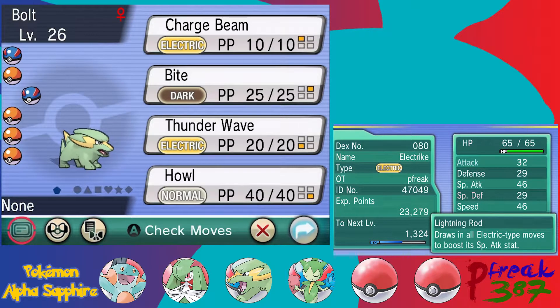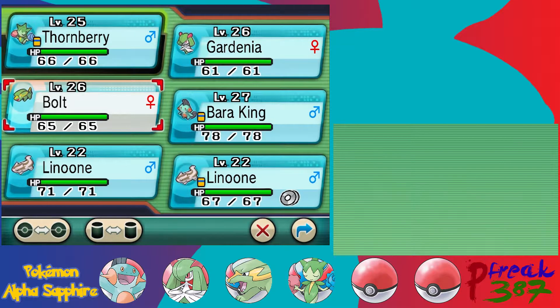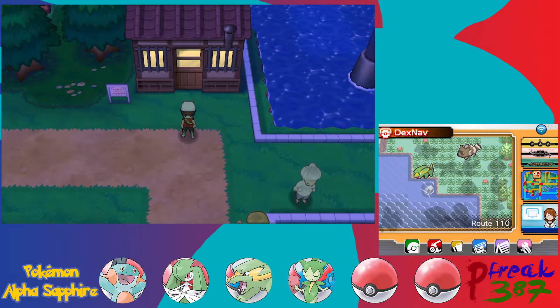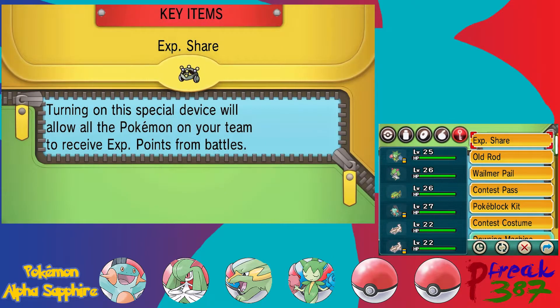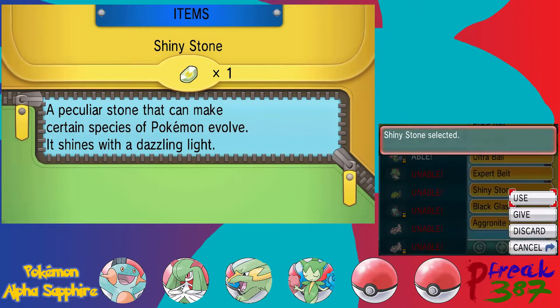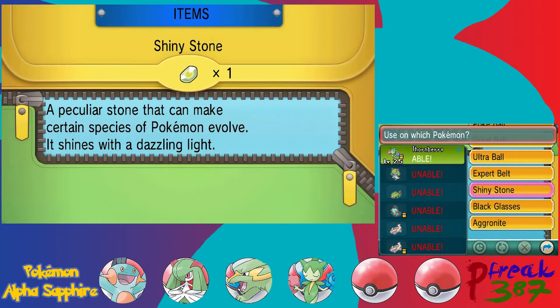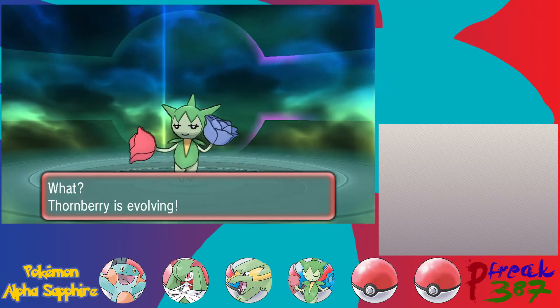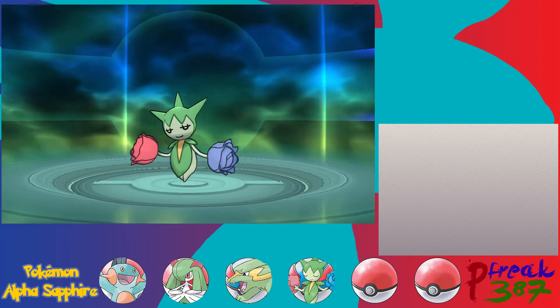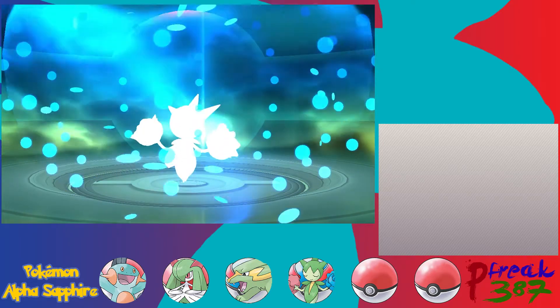Bolt also leveled up. There's an interesting thing I want to address with Bolt: Bolt actually evolves at level 26, but of course I did not want that to happen off screen — I wanted to actually show it. On the subject of wanting evolutions on screen, that's also why I did not go ahead and evolve Thornberry, because I want Thornberry to evolve on screen. Now, this is not an evolution you can get in the original games — it's only available in this remix here, because Roserade did not exist in Generation 3.